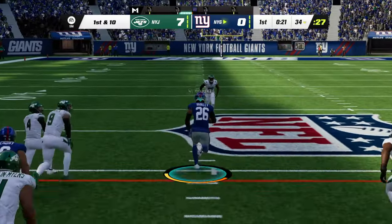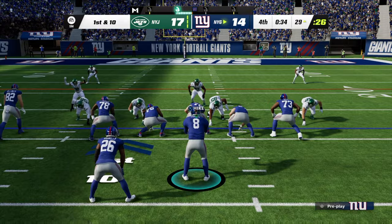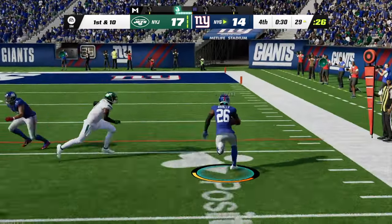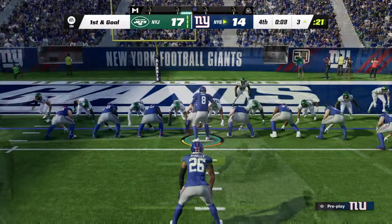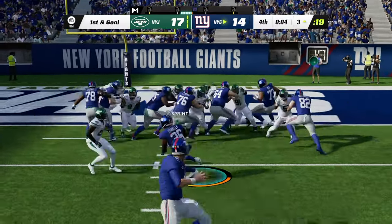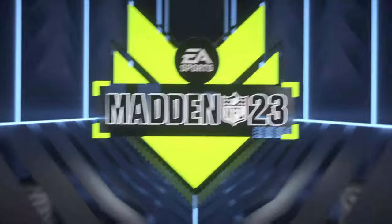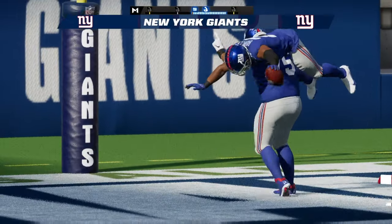They'll start out on the ground — it's Saquon Barclay. They keep it with Barclay on first down, and they win it. They'll try and run for it with Barclay, and he's across for a touchdown. It's likely the game winner here in the closing stages.